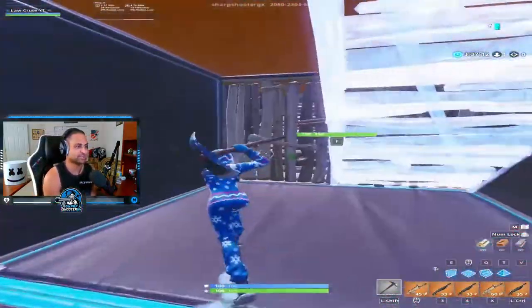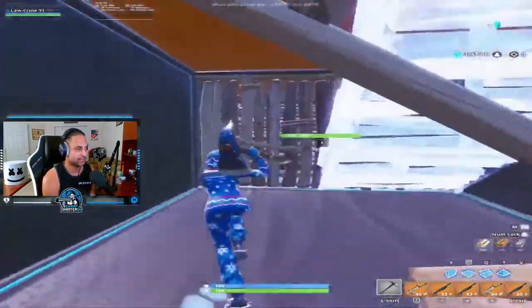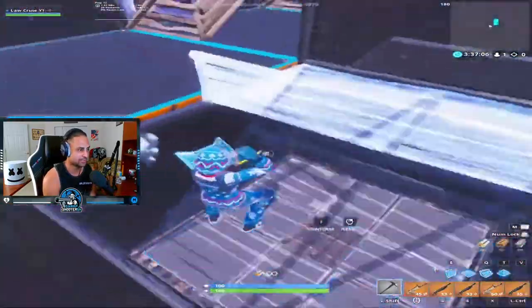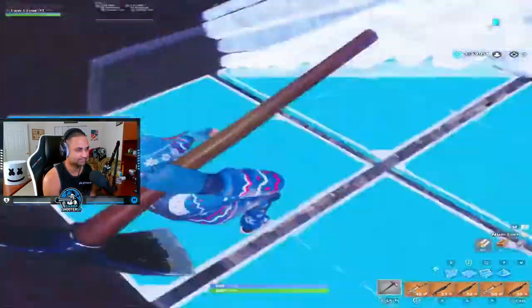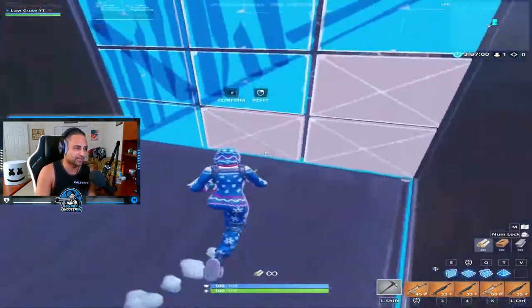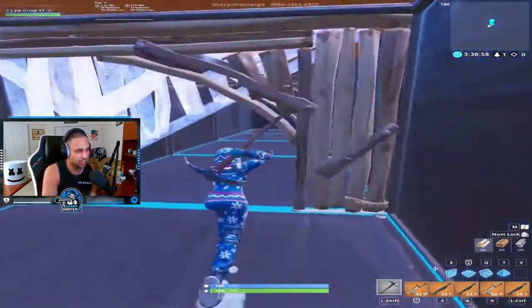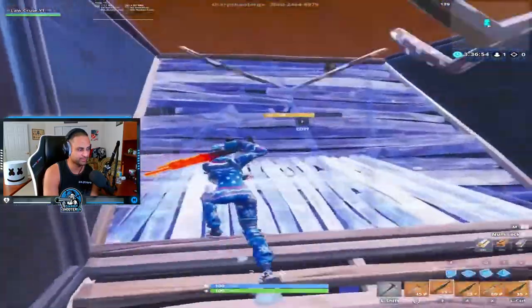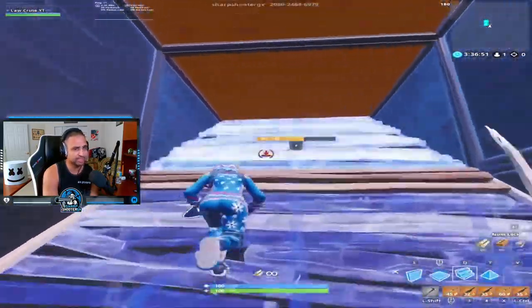These are wall resets and then just some more edits going through. Editing down again. Some people either edit the entire side of the floor or just one corner of the floor — either way works. More resets, and now shotgun — you had to break those blocks.